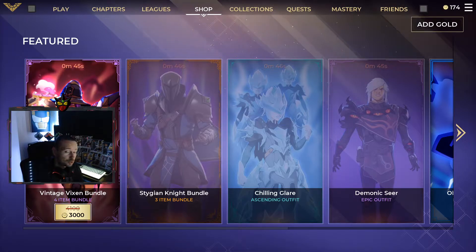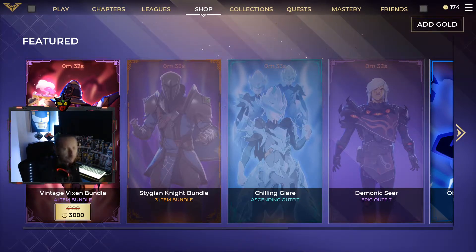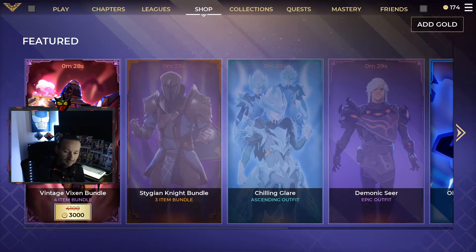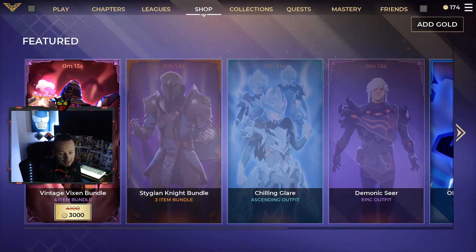I appreciate everybody that's used my Epic Creator Code. The Epic Creator Code isn't necessarily only for Spellbreak — you can use it for Fortnite if you play Fortnite and buy V-Bucks. You can also use it when you buy games on Epic. If you're planning on getting Biomutant, which I'm hearing is a great game, please consider using creator code WillyWillFB. Happy Friday!